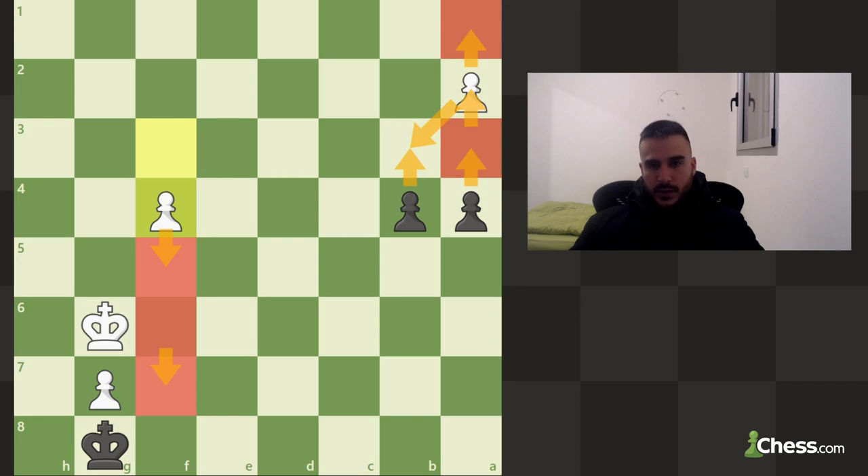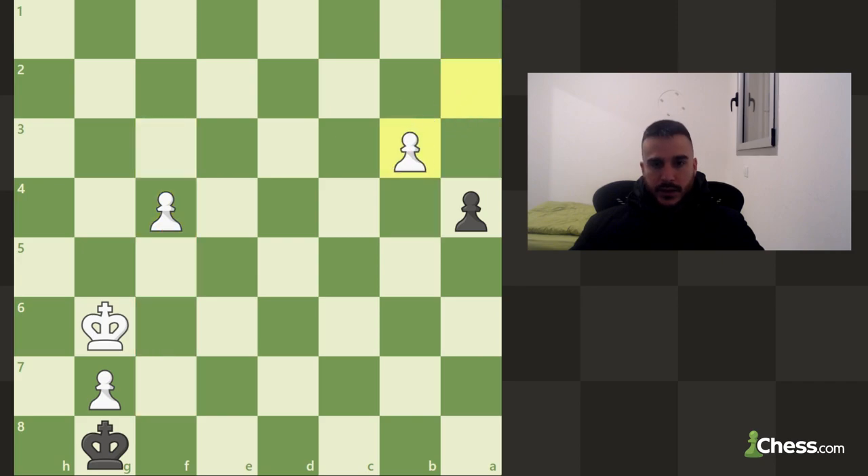So b3 is the quickest. We need to consider whether you want to take and then push or just promote. Taking with the pawn seems stronger because we are about to promote with check. Pushing on a3, then a2, then a1 it seems like we are going to lose a tempo. It's really important to take.